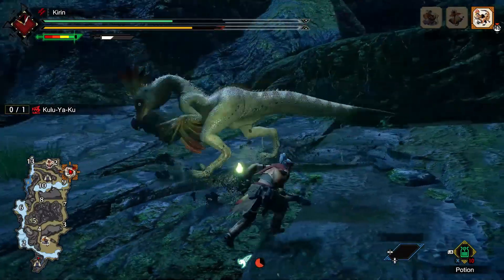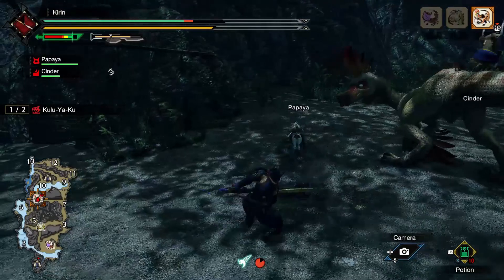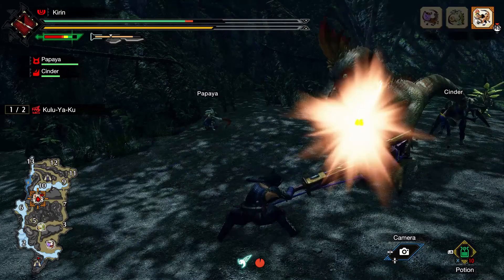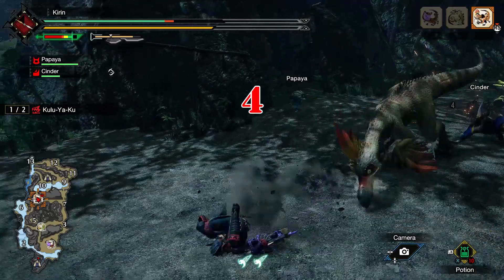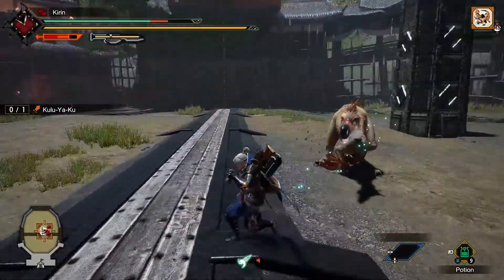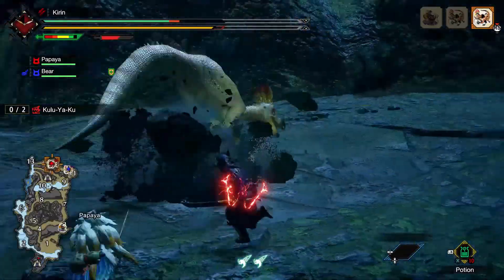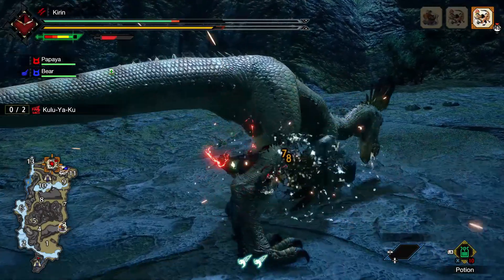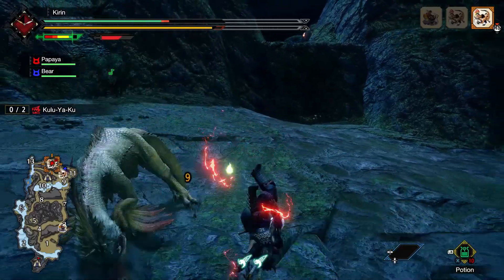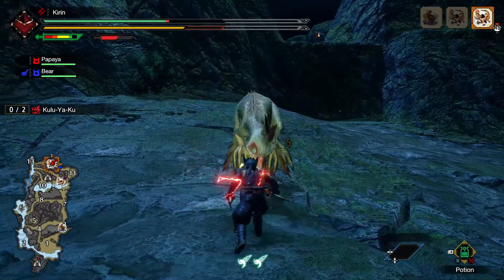The next move is what I call the peck attack. Kulu Ya Ku pecks downward multiple times — about four times — while moving forward. This move doesn't cover a lot of distance and doesn't do a lot of damage even if it lands, so it's not anything to worry about. The signal is that he pauses and stands upright, similar to the forward swipe. Note that when tired, there's a chance his beak will get stuck in the floor on his last peck — a great opening for massive damage.